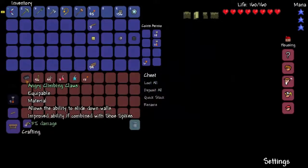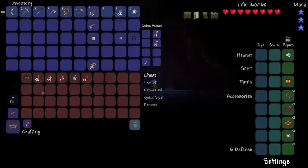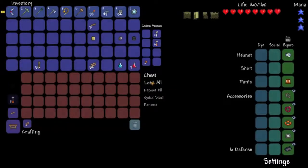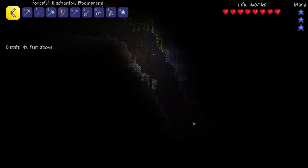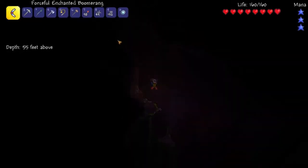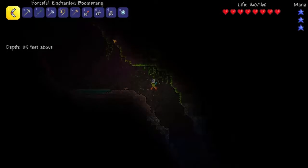Oh, a chest! Angry Climbing Claws — allows the ability to slide down walls. Alright, let's loot all of it and mine the chest. Well, I'd say this was already very productive. Hopefully I could find surface chests, dungeons on the surface. I am not going into the underground jungle — that is something for another day. The underground jungle is basically a nightmare, it's significantly harder.